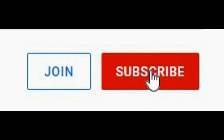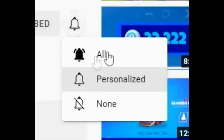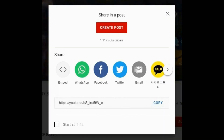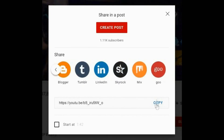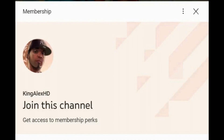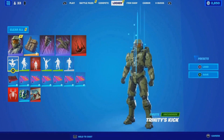All you have to do is make sure you subscribe to the channel, turn on all notifications, and share the video on all different platforms. Also join and become a member and you will get exclusive perks. Let me just show you the free email that you get if you enable 2FA.